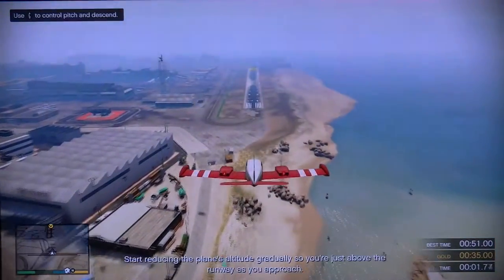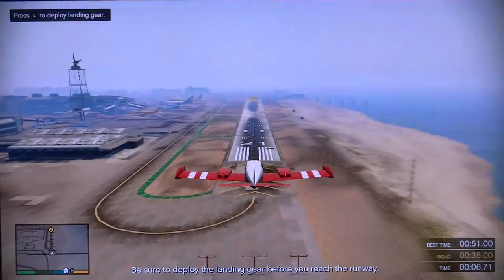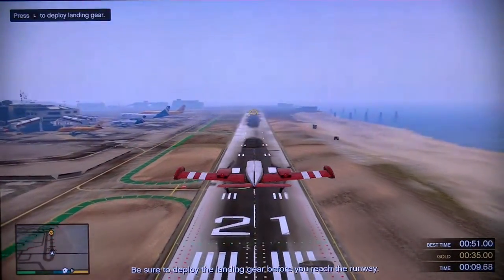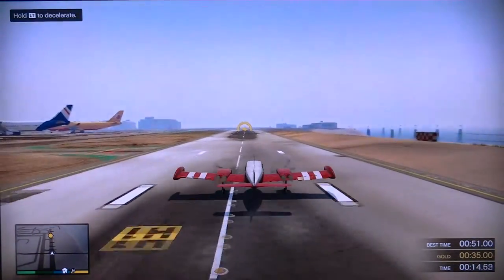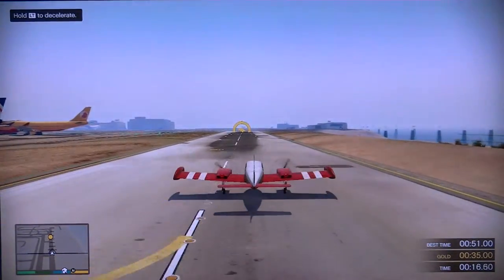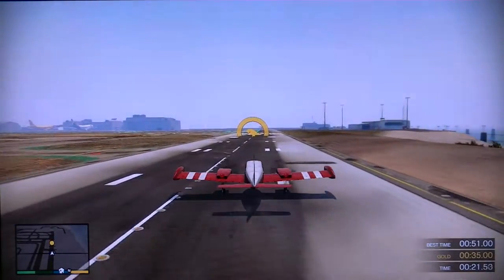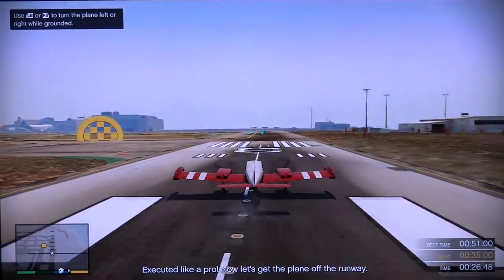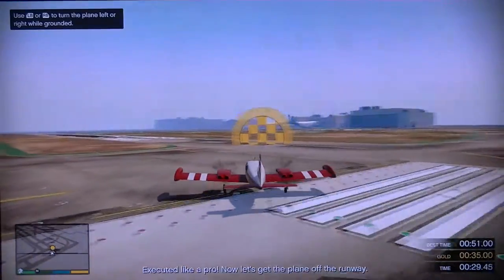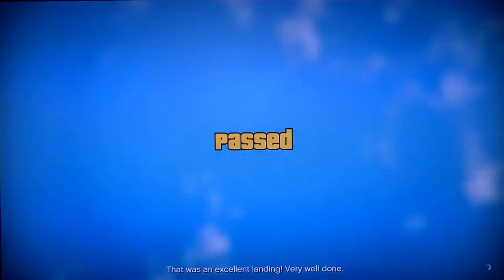Start reducing the plane's altitude gradually so you're just above the runway as you approach. Be sure to deploy the landing gear before you reach the runway. Execute it like a pro! Now let's get the plane off the runway. Taxi over to the marked area and come to a complete stop. That was an excellent landing! Very well done!